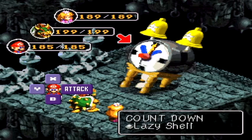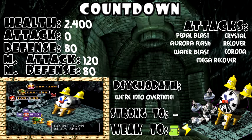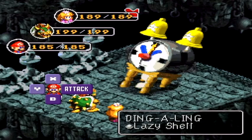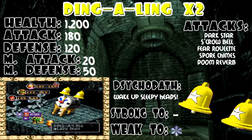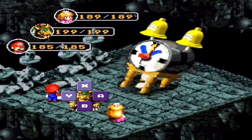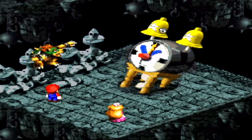Countdown is an interesting boss because he doesn't attack randomly — he attacks in a pattern. He has 2400 HP, is weak to jump and thunder, has zero attack, 80 defense, 120 magic, and 180 magic defense. He has moves like Petal Blast, Aurora Flash, Water Blast, Crystal, Recover, Mega Recover, and Corona. He also has two Ding-a-Lings with 1200 HP each, with moves including Dark Star, Fear Roulette, Doom, and Scroll Bell. Make sure you kill them fast.